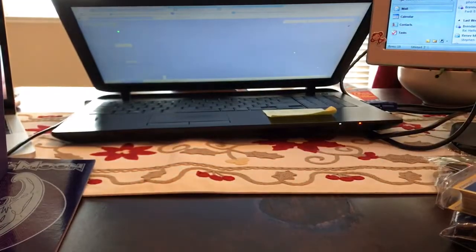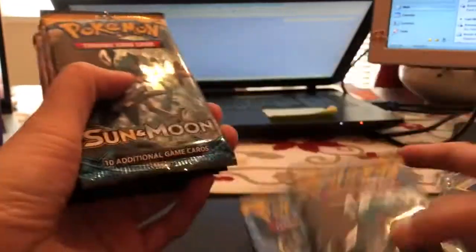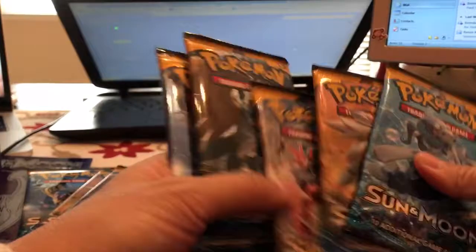We're going to get crackalackin' with our eight packs. We have one, two, three, four, five, six, seven, and eight. We have a Decidueye pack art, Lunala, Incineroar, Solgaleo, and Primarina — so we actually have all five pack arts, which is great.